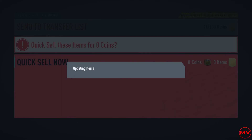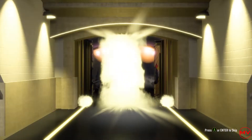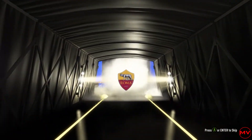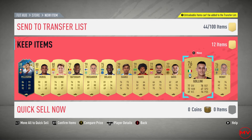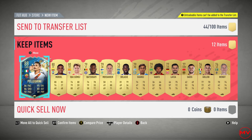Alright, time for the prime gold players pack. Hopefully we get something — these have usually been pretty good. Pellegrini, I'll take it, it's fodder at the very least. That was decent — at least I got two fodder out of it, whatever it was, that ten minutes worth of work. That's good. Let me know if you guys got any sick pulls from this. Don't forget to like, share and subscribe, and I'll catch you in another video. Bye.